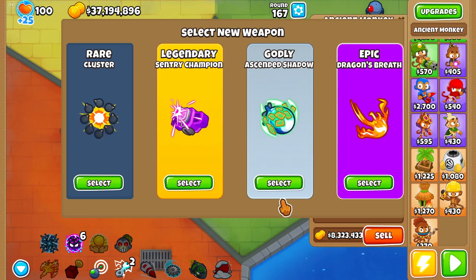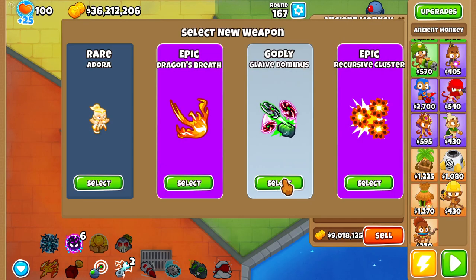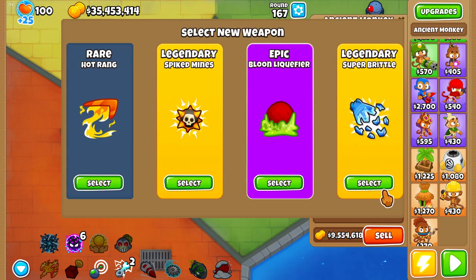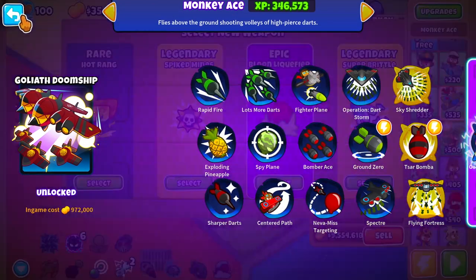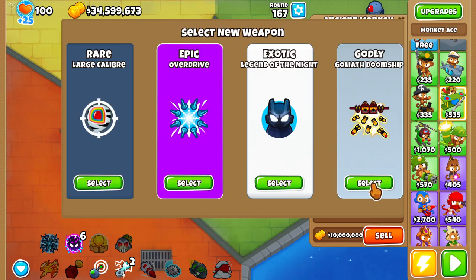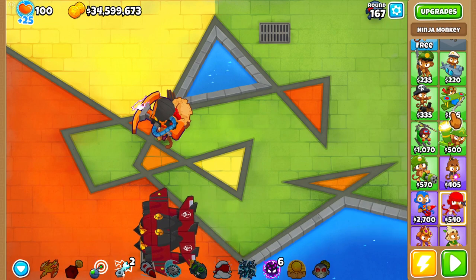Let's put this to 25 times speed until the round ends. With like 40 million dollars, can I get the other two Paragons? We got another Apex Plasma — don't really need that. Got Super Storm, that's good. Rate of production, another Apex Plasma. Okay, there's the third one! Now we just need one more. Come on — it's the Monkey Ace, the Goliath Doomship. Come on, I just need that.